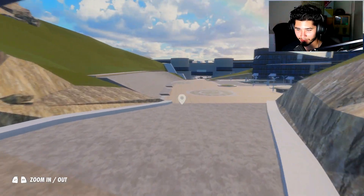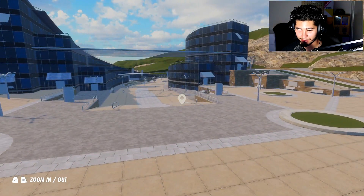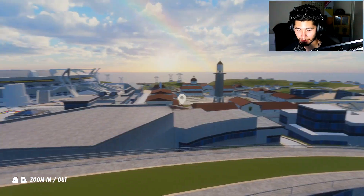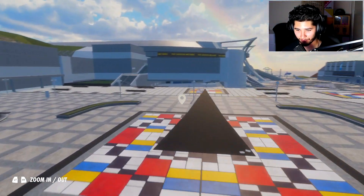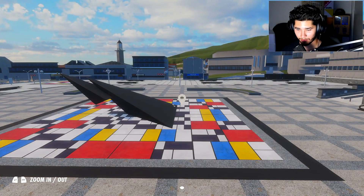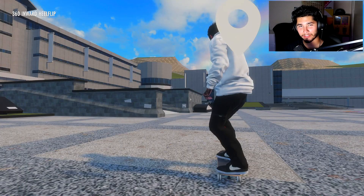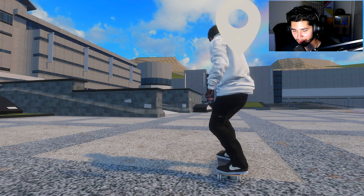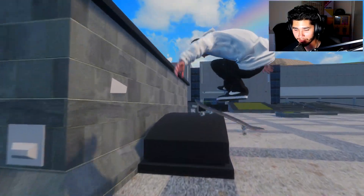Basically we're just gonna be cruising around this map. I'm gonna try to do some lines — obviously this isn't actually Skate 3 so I can't trick line. Let's see what I could do. They got this whole thing right here too — they did an amazing job on this map, this is actually insane. In Skate 3, this is actually the first mission you're supposed to do: either grind this or manual it out.